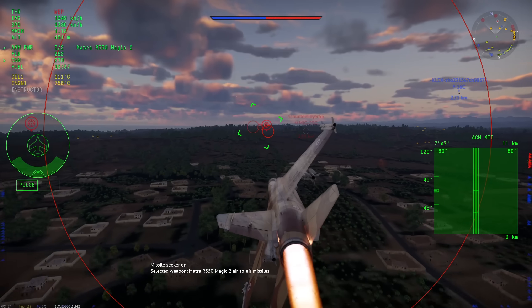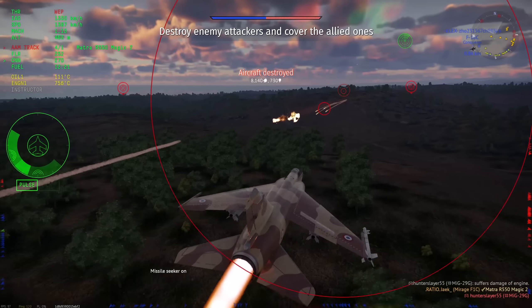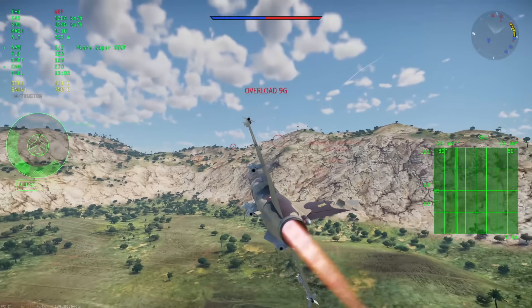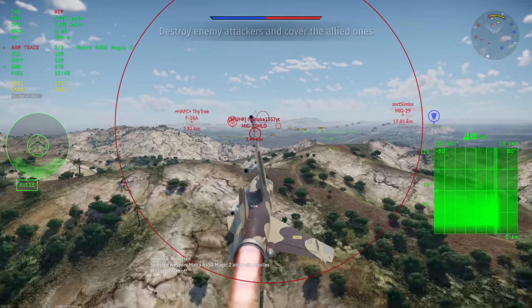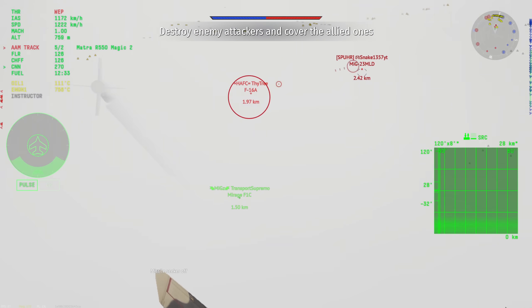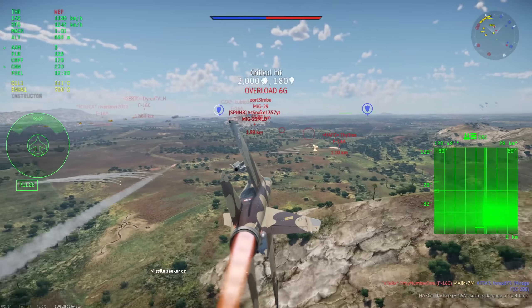Once a Magic-2 gets within a kilometer of you in these situations, your match is probably over unless you can outrun it. It's still possible to flare the Magic-2, especially from front aspect and from longer ranges, but it can be really tough. Dealing with Magic-2s requires good situational awareness to prevent them from being launched from directly behind you. They can also be vulnerable to pre-flaring — if you see one get launched, start flaring as soon as possible since the closer the missile gets, the tougher it becomes to flare.